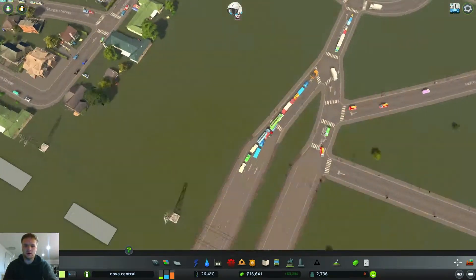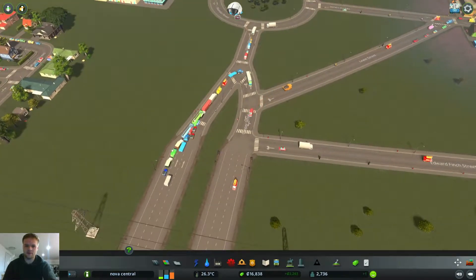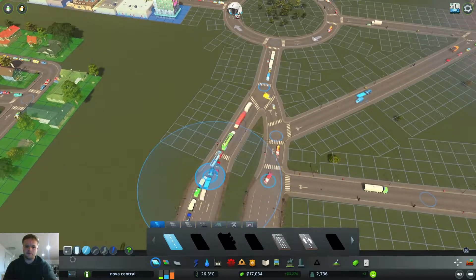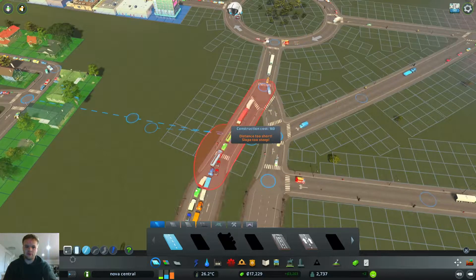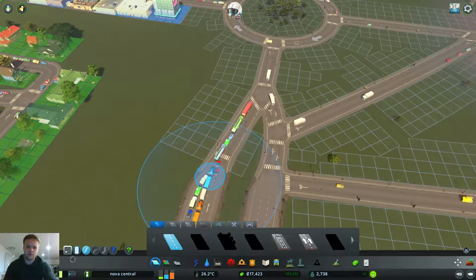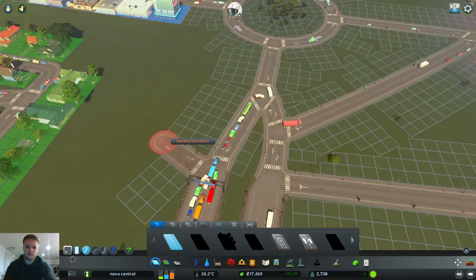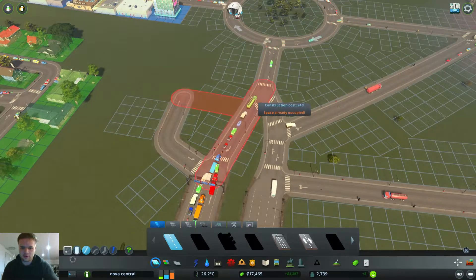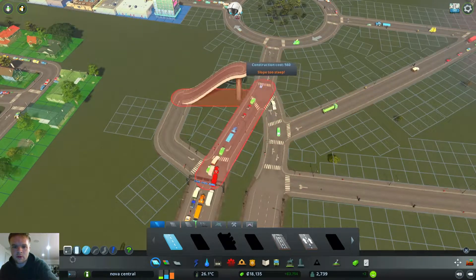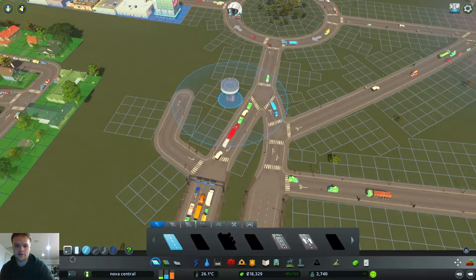How's traffic going? Whoa, look at this - major traffic issue there. It's all trying to get into the industrial area. So what I might do is build a separate road off. Let's just take off all the angle snapping. Just trying to fix this traffic problem - how can we do this? We'll try and build a little bridge going across. Oh, too much - are you going to stop?